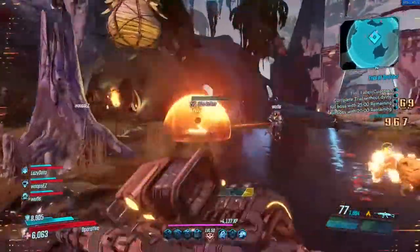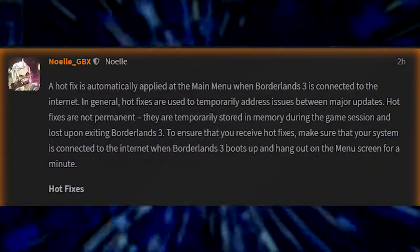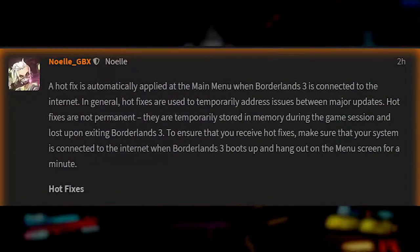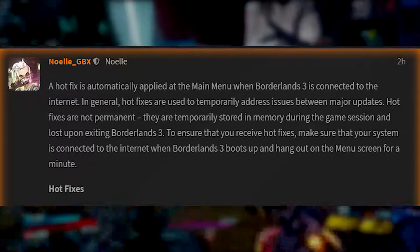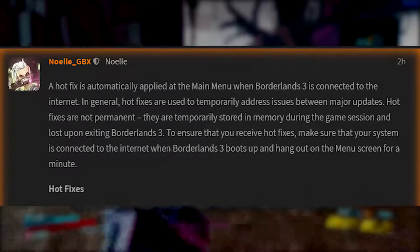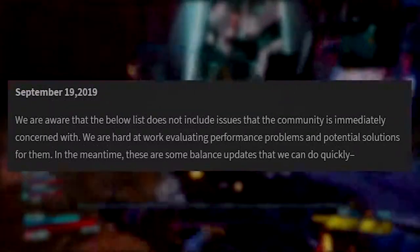There are also a few bits and pieces that Gearbox wanted to say on the subject. If you want to automatically apply these changes to your game, you need to just wait in the menu for a bit. It should pop up on the UI saying there is an update available, and the only way you can get it is being online and waiting at the main menu. It's not a patch that needs to be added in — all of this stuff is server-side.